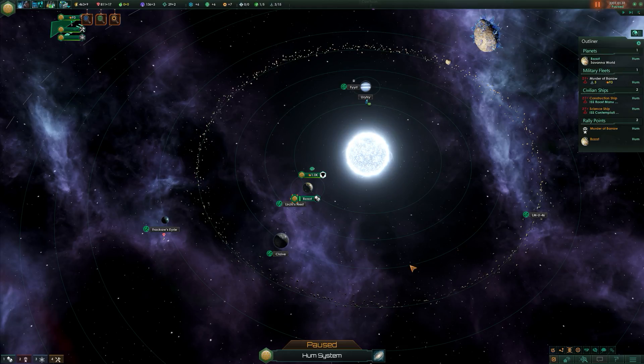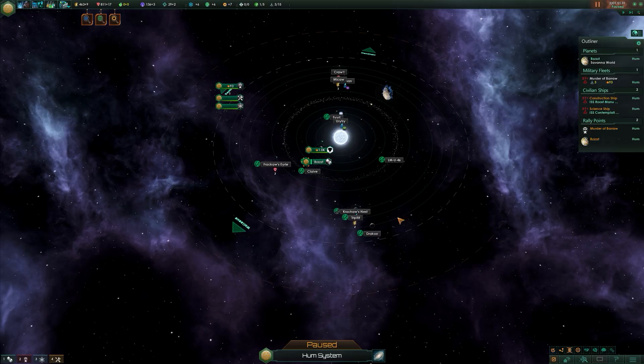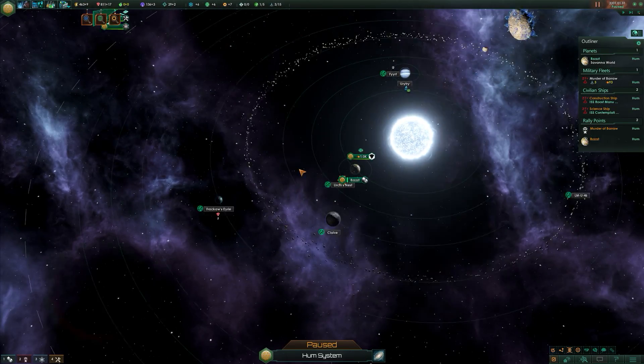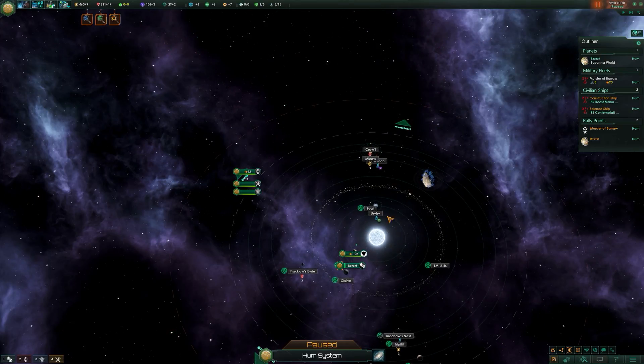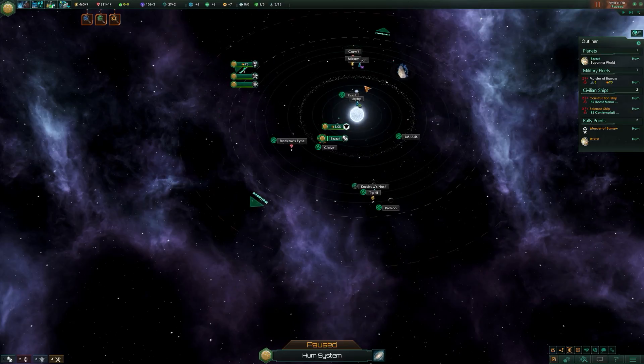That may come as a bit of a surprise. I've used the console commands to actually show you every type of planet that is available. There is only a limited number of planets in this solar system, so there is only a small range of planets to be seen, but let's quickly go through them all.